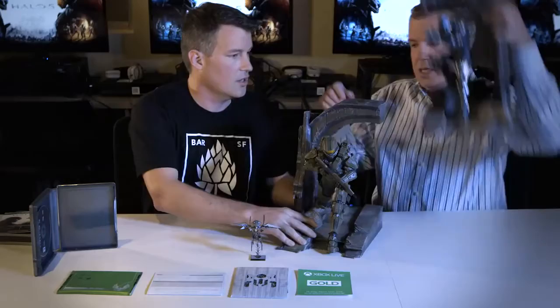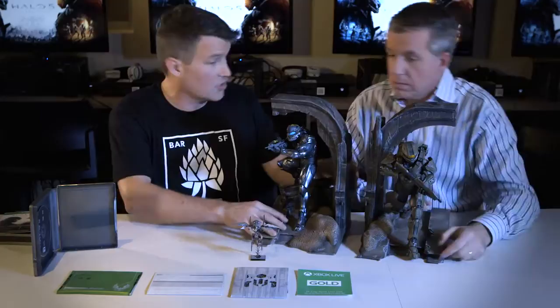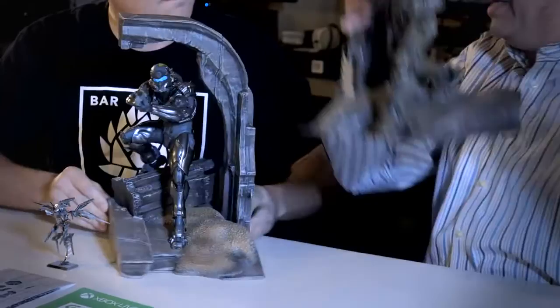And it actually has some cool tricks behind it — you can reconfigure it. It uses a little magnet, so it pops apart. You can use it on your bookshelf to store your game collection, and you can reconfigure it if you want to turn them around and have them face each other. There are a lot of cool things you can do with it. This only comes with the limited collector's edition, which also comes with a digital copy of the game.